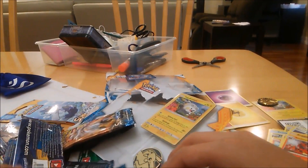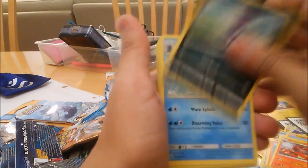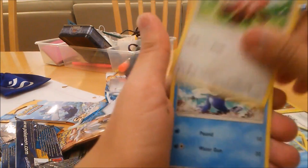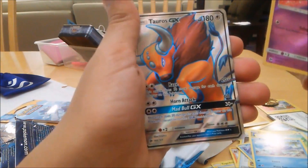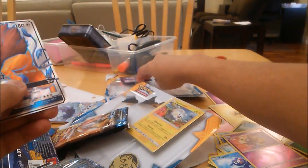In the last pack of this Sun and Moon booster pack opening — first on this channel, maybe more who knows — code card, three from the back: Alolan Persian, Rare Candy, Lilligant, Trumbeak, Stufful, Popplio. Reverse holo Cosmog — and we got another GX! It's a Tauros GX, which is pretty cool.